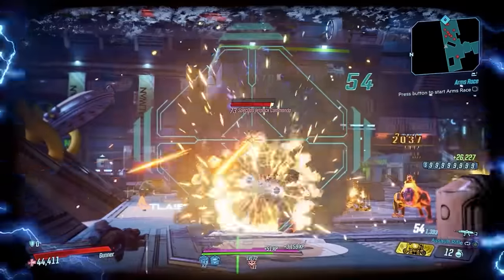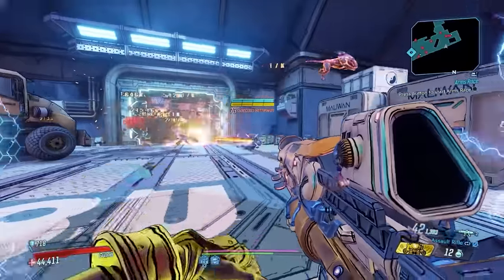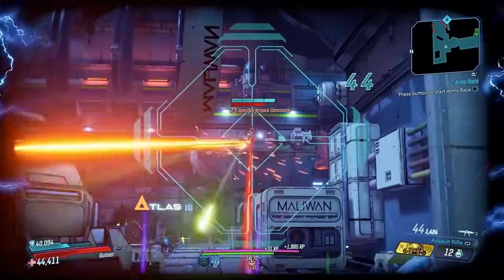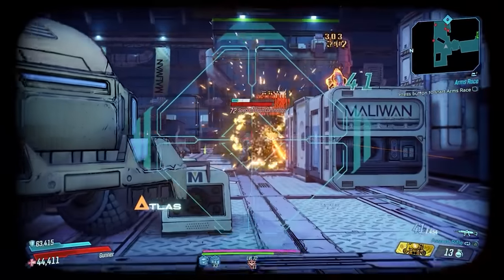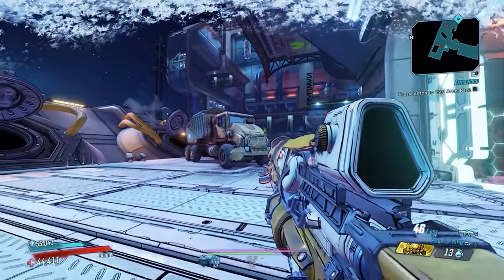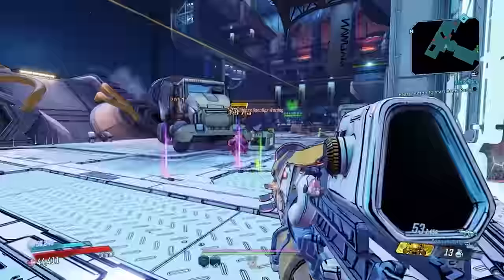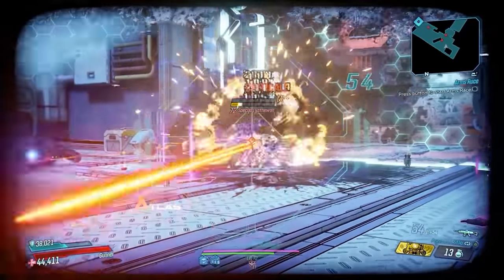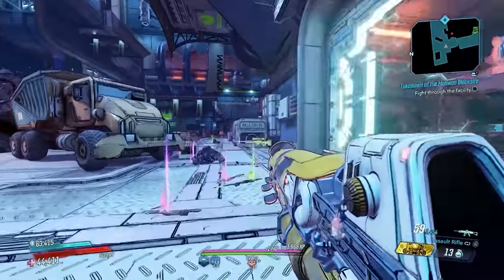Speaking of fun weapons to use, the OPQ System is a legendary version of the popular Q-System assault rifle introduced with the Cartels event. The special ability of this gun is that it occasionally does shock splash damage. While in alternate firing mode, it can deploy a drone of itself to fight alongside you, targeting any enemy that you look at — that drone also does shock splash damage. This gun is so strong that even when the Cartels event ended and the level cap was increased, people were still using it and doing more damage than most other weapons. Eventually Gearbox made the Cartels and other seasonal events permanent, allowing us to get this at max level.